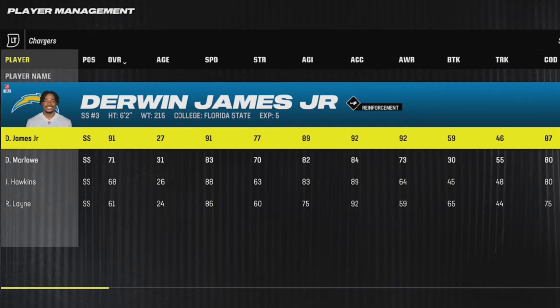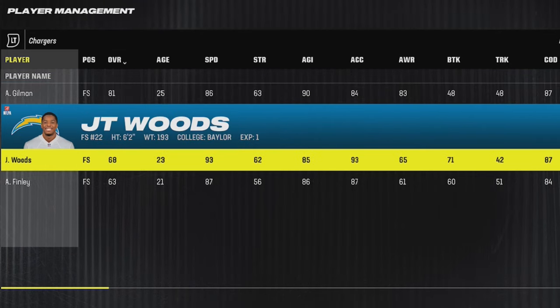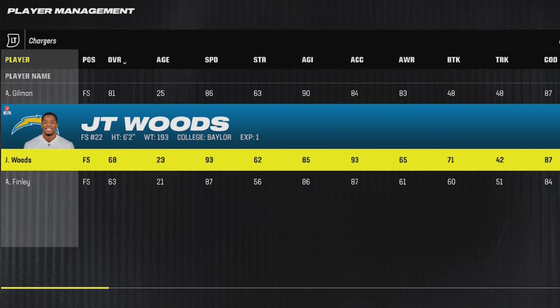Next up for the Chargers — we all know they have one of the best safeties in the game in 6'2 Derwin James, who's 91 speed. But a lot of people don't know they also have a 6'2 safety who's got 93 speed in JT Woods, making him the perfect user with a 93 acceleration and an 87 change of direction.